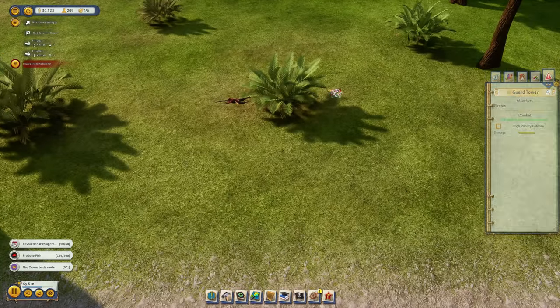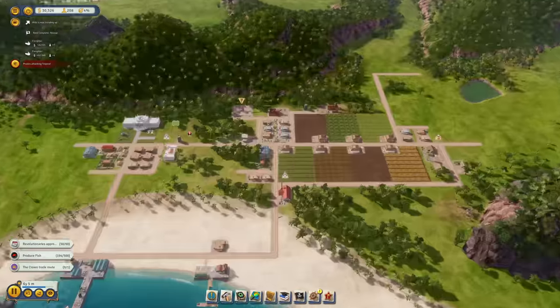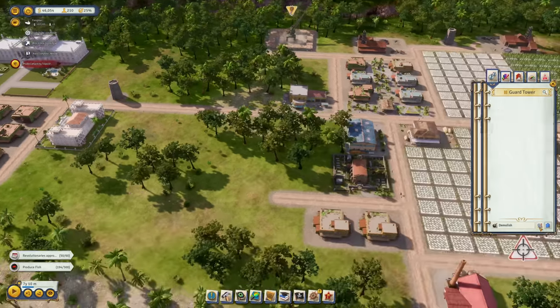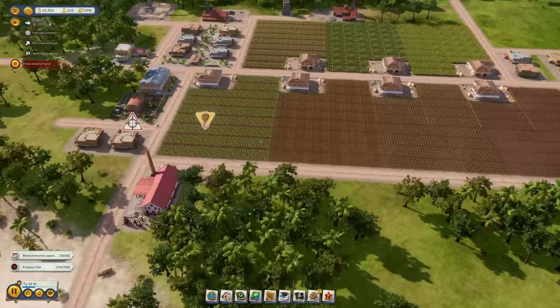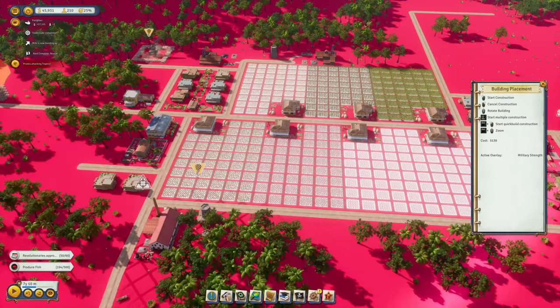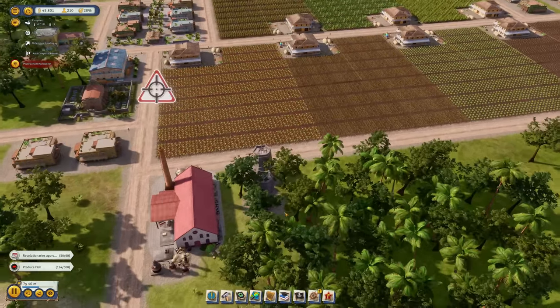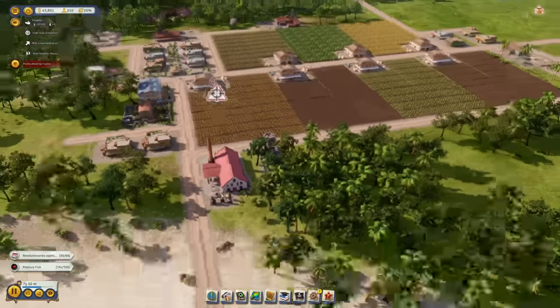We're still fighting those pirates and they're getting closer to my rum distillery. But they were killed and not much damage was done. Let's move both guard towers right away to defend the rum distillery — that's going to be a forest battle in the trees.